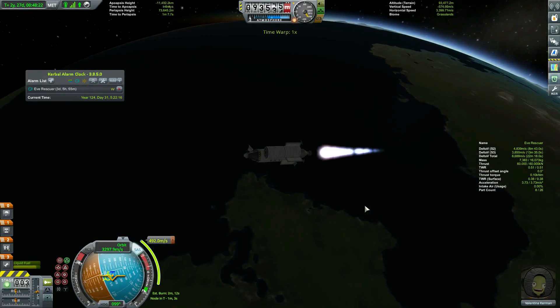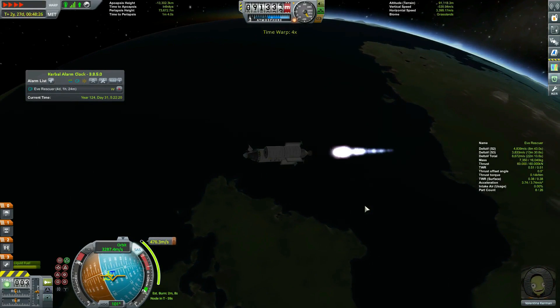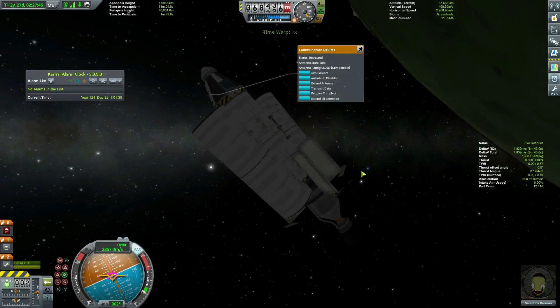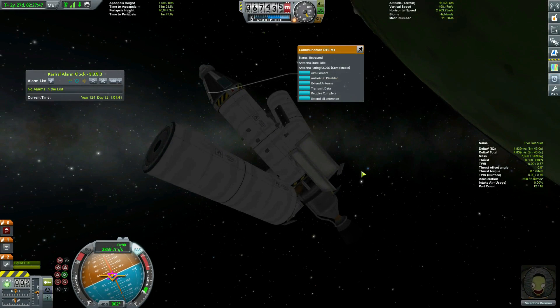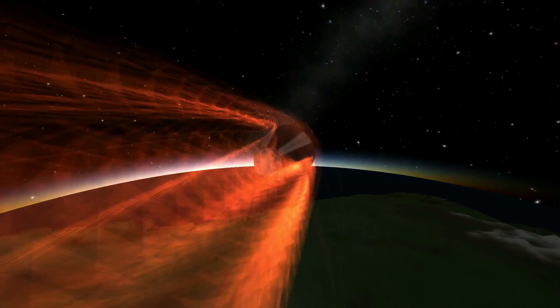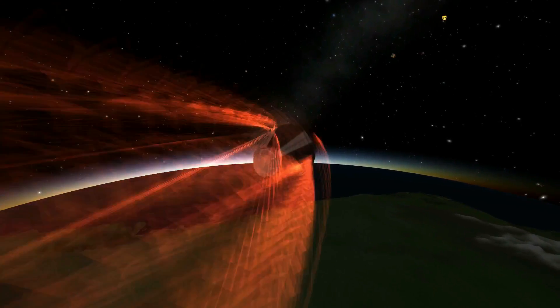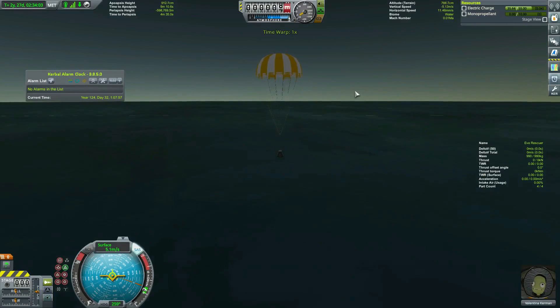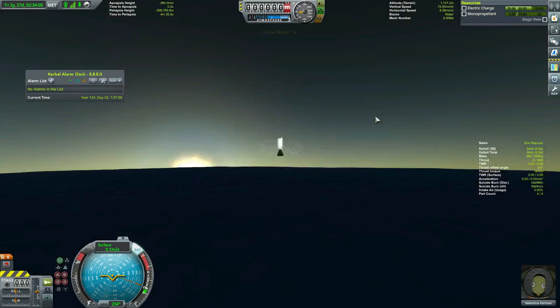Note, I've still got over 8km per second in the tank — can you tell I'm sick of hugging the margins? I toss all that fuel and the nuclear furnace to burn up alongside me in the atmosphere, and hope that all that radioactive fallout exploding in front of me doesn't affect Val in any significant way. She seems fine as she splashes down, ending the mission.